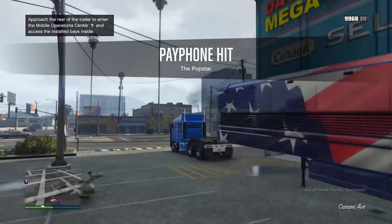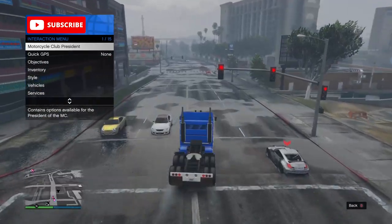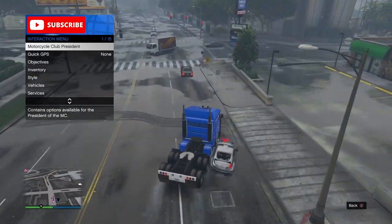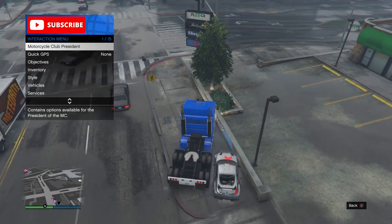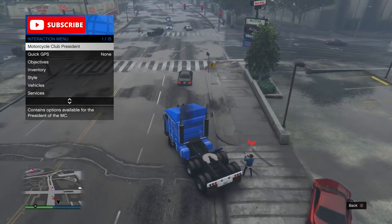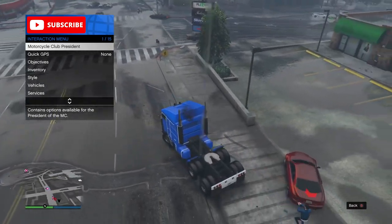Next, go find the target — he spawns in a similar location every time. Make your way to the target and use your MOC to block the car. I recommend blocking the car on an angle so you can pull the target out of the car. Once you pull the target out of the car, drive the car away so the target doesn't get back into it.